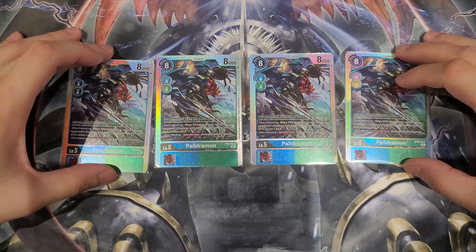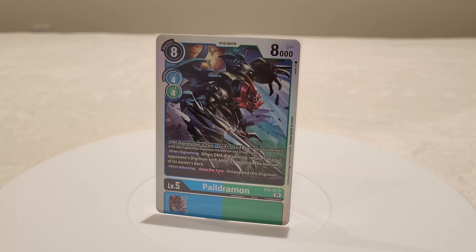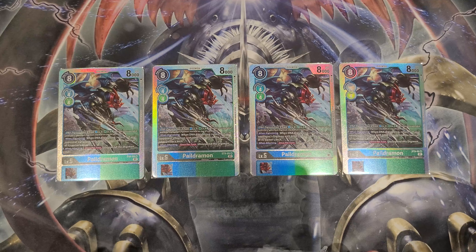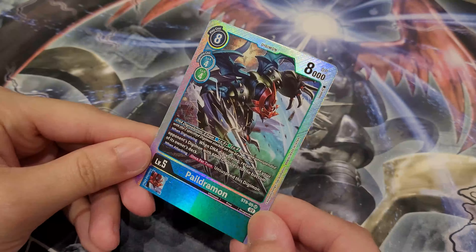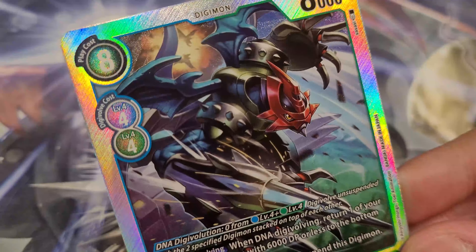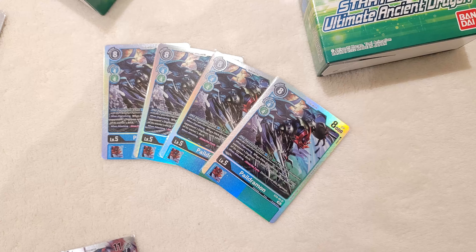For level fives, Paledramon from the starter deck is probably the star of the deck — what everything really revolves around. You always want to be DNA Digivolving with a blue and green, placing the blue on top. When you DNA Digivolve, you can bottom deck a 6,000 DP or less opponent's Digimon. Bottom decking is arguably one of the best removals in this game — better than trashing, better than deleting, and even better than bouncing back to hand, because they can no longer access that card other than cycling it back. When attacking, once per turn, you can unsuspend this Digimon for crazy combo potential with Inheritables. Play four copies — 100% — and do not play less.